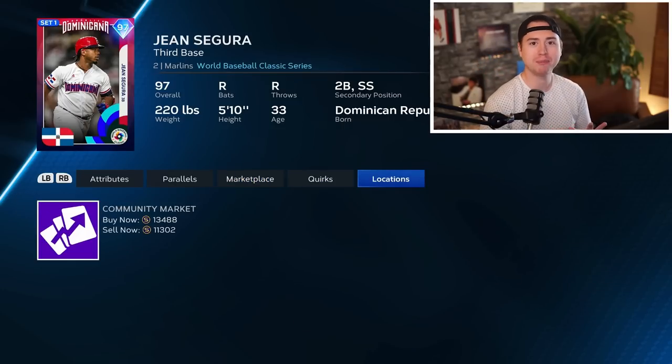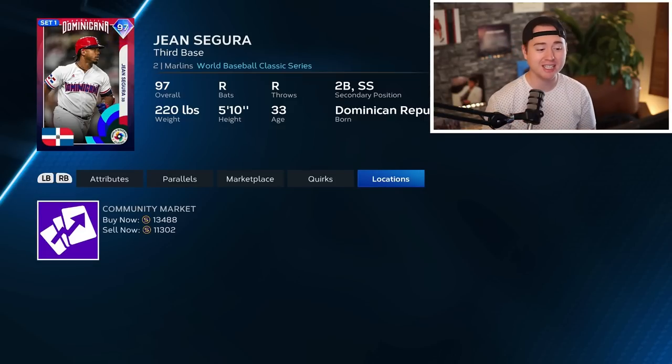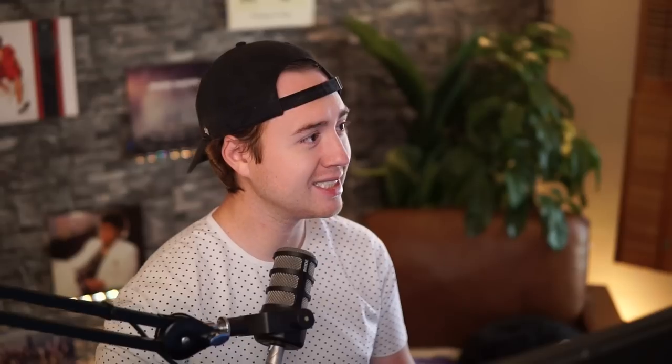If you can get these base round Set 1 cards at 10,000 stubs, it's essentially risk-free since that's near quick-sell value. The upside is probably 12,000–13,000 stubs on the sell side, so it's a safe play with decent profit. I don't really expect a massive drop-and-bounce-back for the Around the World Set 1 base round.